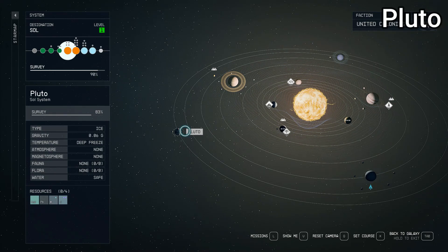And out here we have the classic discussion: is Pluto a planet? Some would say it was a planet before, it can be a planet again. But that extremely sound scientific argument aside, we have the dwarf planet Pluto out on the edge. In real life Pluto has five moons — we only have one here, but at least we have one. Most people forget Pluto even exists, much less that it has moons. Pluto itself is an ice planet with gravity of 0.06 — extremely low, the lowest in the solar system. Deep freeze, no atmosphere, no magnetosphere, no fauna, no flora, water is safe. We do have some resources. The moon is Charon — one of Pluto's five real moons — just an ice ball with nothing on it.